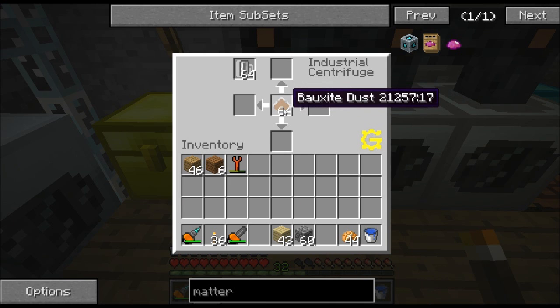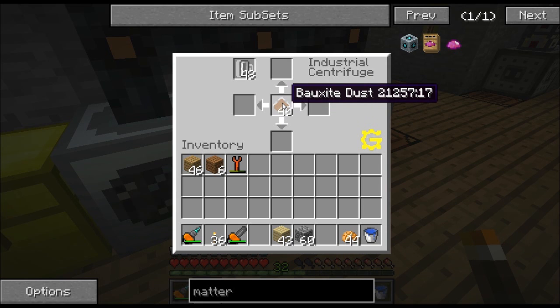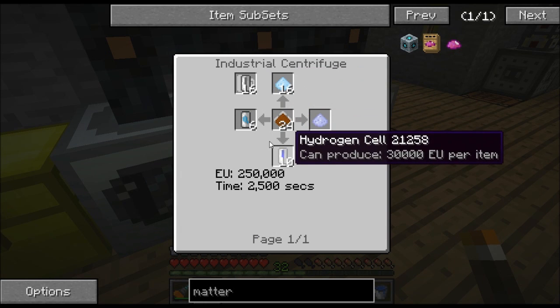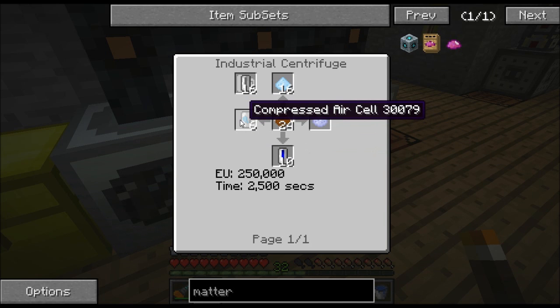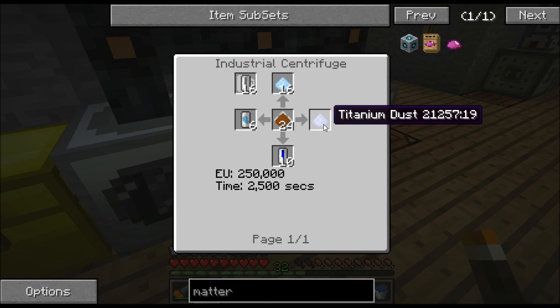If you're not familiar with an industrial centrifuge, basically you put your ruby dust in here - right now it has bauxite dust in it. You can see these four bars here - these are progress bars. When these fill up it's going to spit out byproducts into these output slots. If you put ruby dust in, one of the byproducts will be chrome dust. A lot of industrial centrifuge recipes require empty cells - that's what this slot is for. For bauxite the byproducts are aluminum, titanium, hydrogen cells, and compressed air cells.